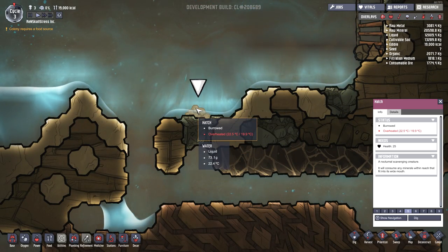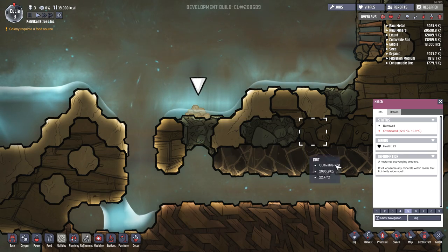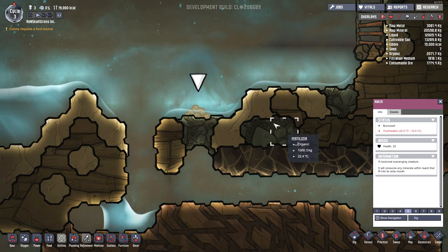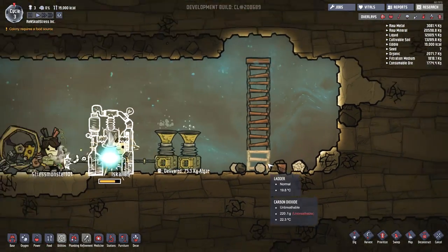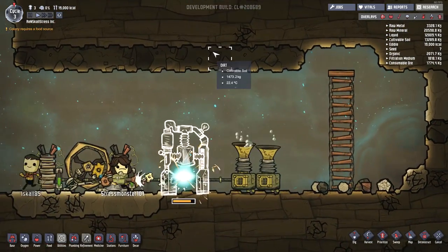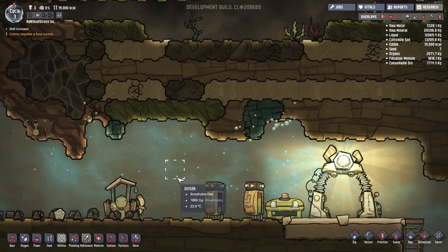Can we actually get him? We can dig out the cell — okay, so we can't actually get the hatch. Let's ignore that thing for now because it kind of worries me. I suppose what we should focus on is getting some more algae, and I know there's algae up here so let's get some ladders going again.